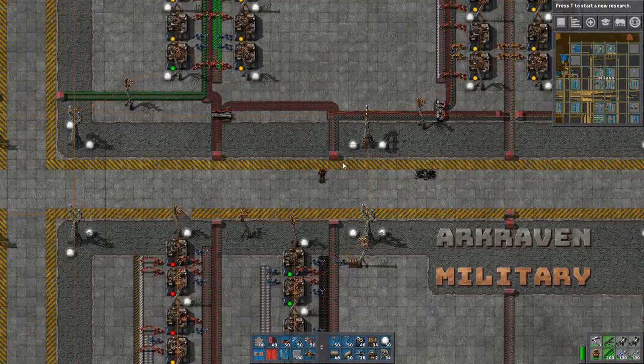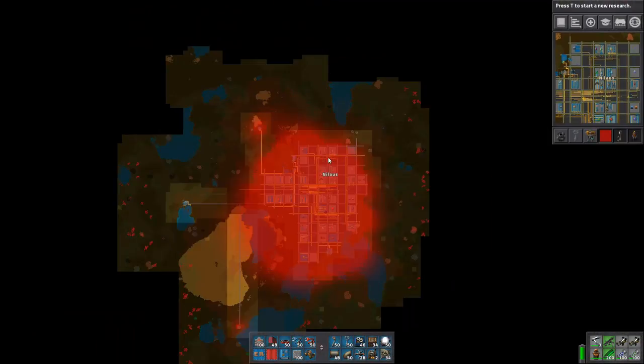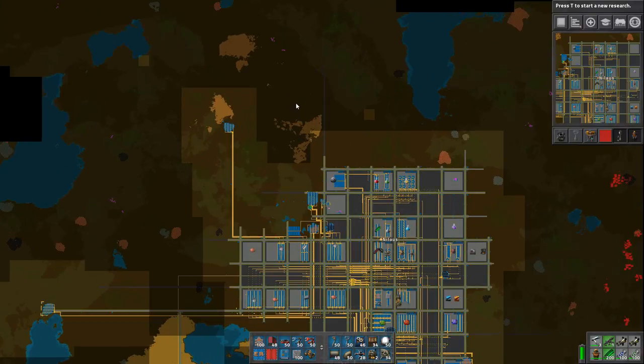Hello and welcome. My name is Nilaus and this is episode 32 of our Let's Play campaign of Factorio Belts and Blocks. That green-red blob there is really something that needs addressing.